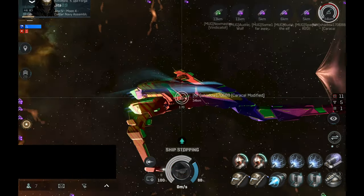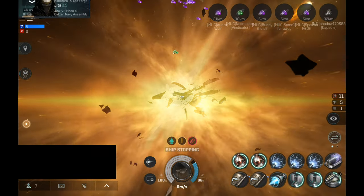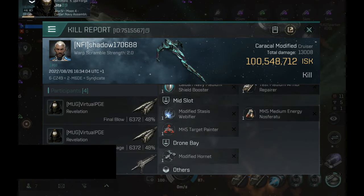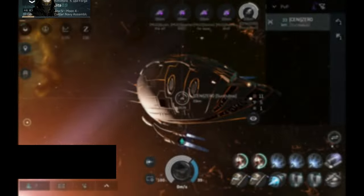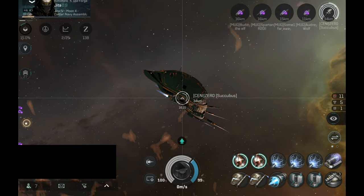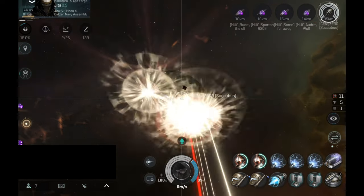This is a very good-looking Caracal — unfortunately we have to destroy it. There goes the Caracal. I have to admit, that was a very good-looking ship. 100 million — unfortunately the fit does not look that good. It's pretty cursed: a shield booster and an armor repairer. Not really sure why players still fit their ship that way. It's very cursed if you have dual tanks on your ship, and it's not good for performance either.